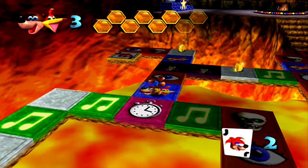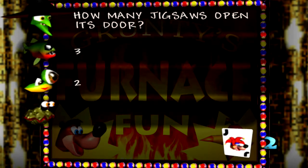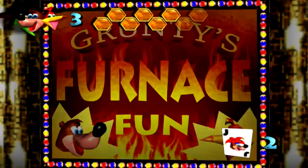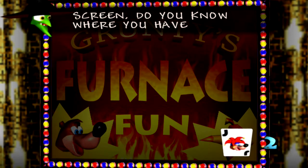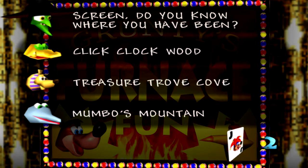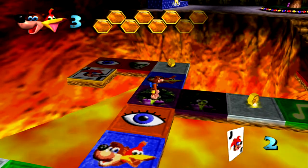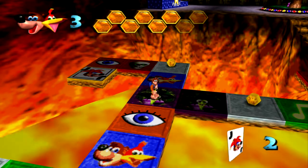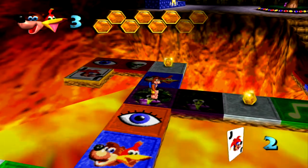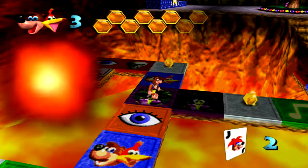We'll keep going this way, though we're going to have two Grunty questions. 'Mumbo's Mountain is easy for sure — how many jigsaws open its door?' Isn't it just one? We can only get one before Mumbo's Mountain. Nice, killing it. 'See the picture on my screen, do you know where you have been?' I would bet on Treasure Trove Cove. Treasure Trove Cove. I'd say we're doing pretty well. I love how this concept really forces you to think back on all your adventures throughout the entirety of the game — visually, auditorily, with fun facts about Brentilda, and execution challenges like the matching game.